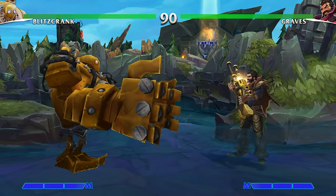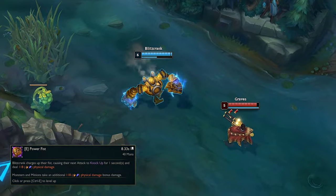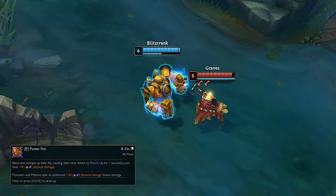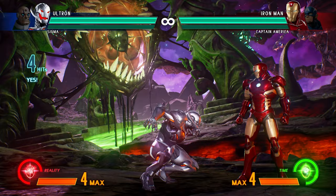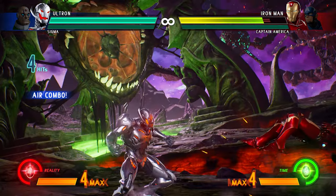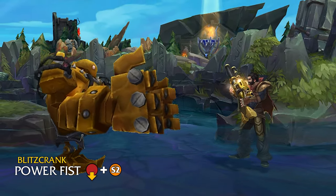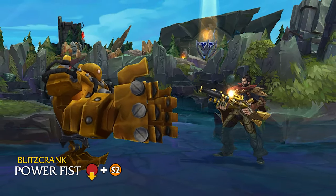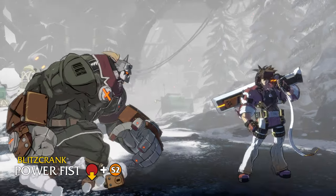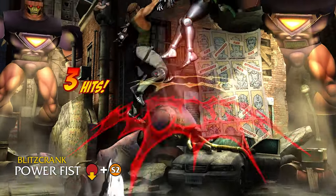Moving onto his League E, we've got an easy conversion with Power Fist. Blitzcrank charges up his fist to make the next attack deal double damage and pop his target up into the air. Knocking your opponent airborne is hardly a rare feat in fighting games, so this is a clear choice for a launcher ability. But to better suit as an actual special ability, it could also double as Blitzcrank's standard anti-air option to catch opponent jump-ins, knock them back airborne, then follow up with some nasty damage conversion.